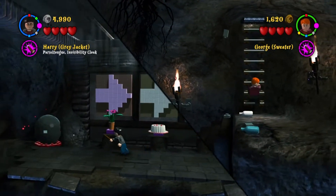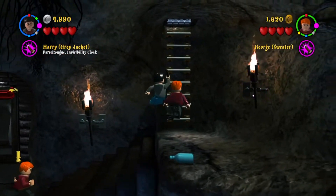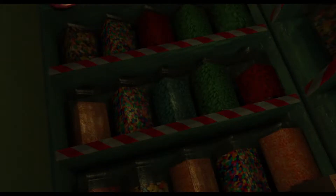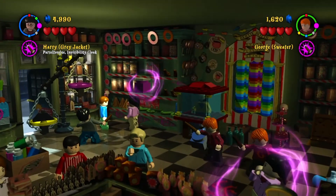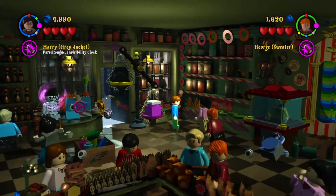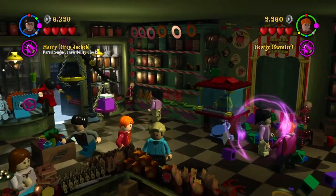We go upstairs to the little arcade candy place and we'll see a lot of beautiful candy — I would love to try all this for real. We put this weight on the scale so we can make our way through that door, but we're going to get some more money first because we're only at 7,000. Then I start making this kid fly — I think it's Neville actually, we're making Neville fly, though I'm not sure why.